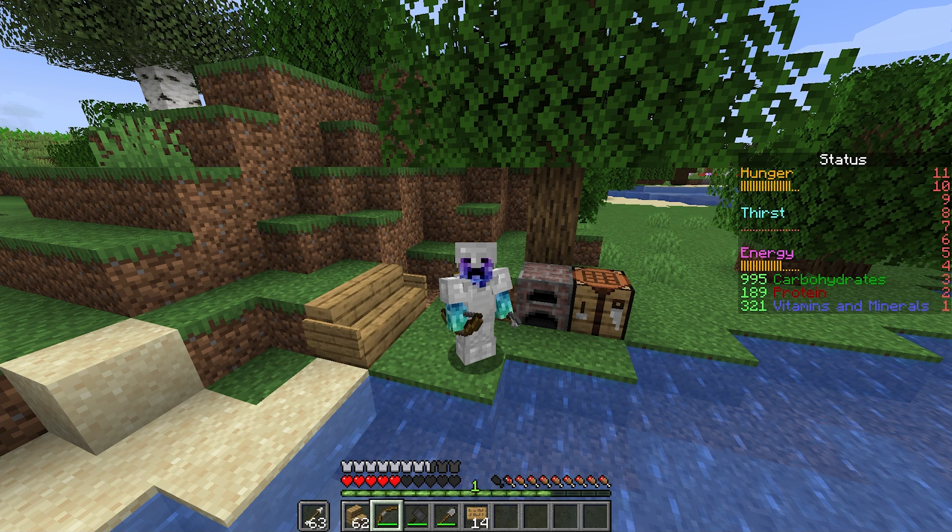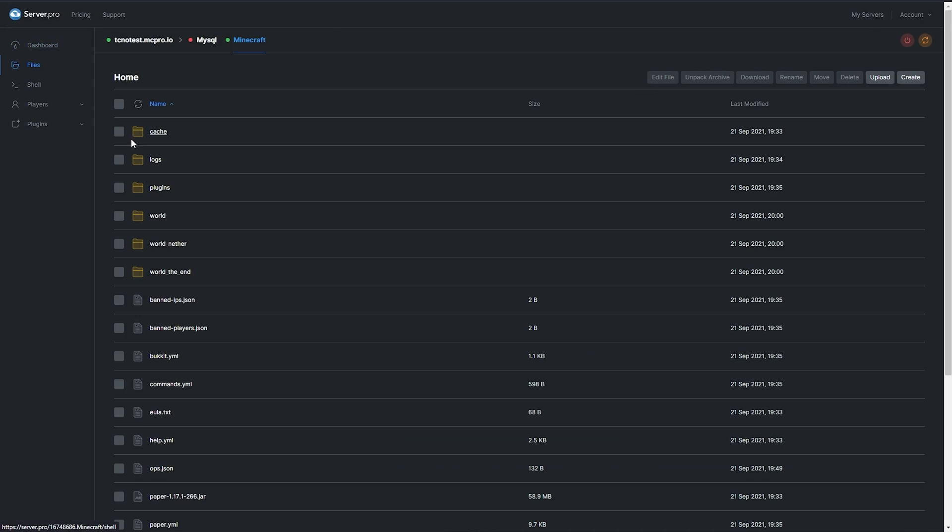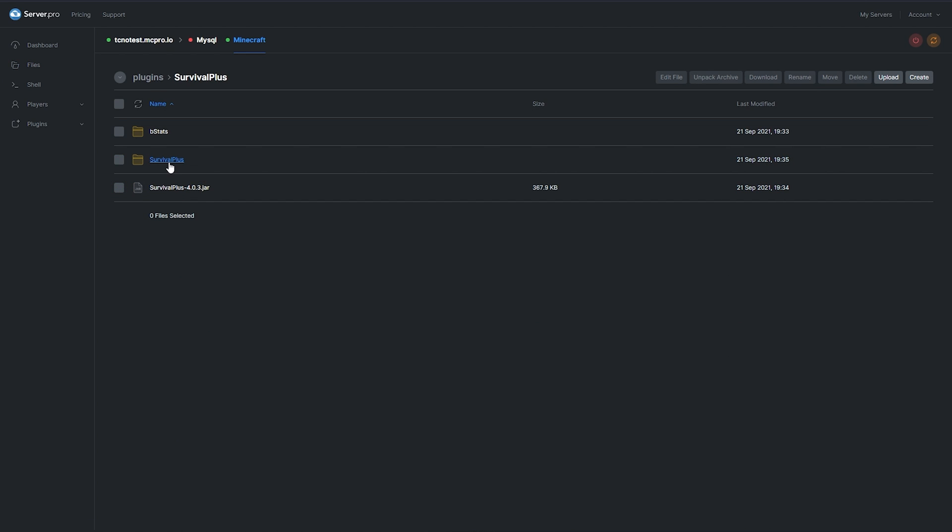And that's just the basics. But before we end this video, let's dive into the configuration. Locate the config in the plugin folder. This config is simple, but also very well documented. The player data folder contains, you guessed it, player data.